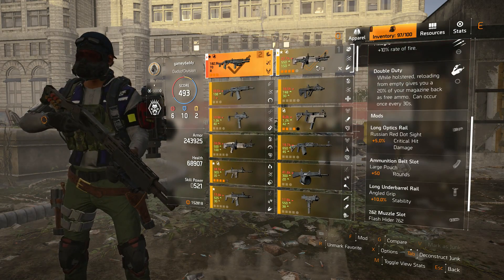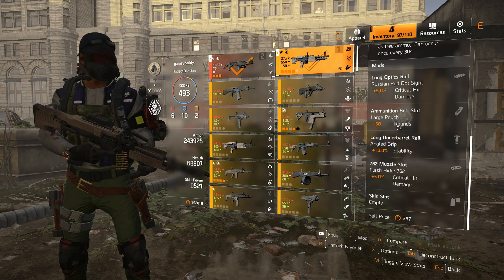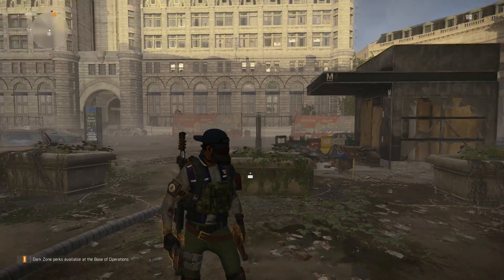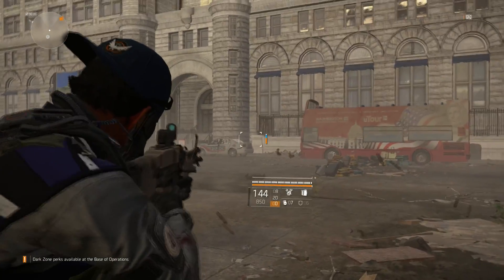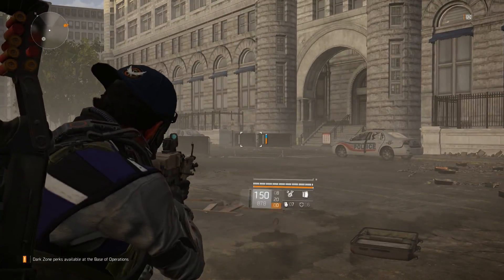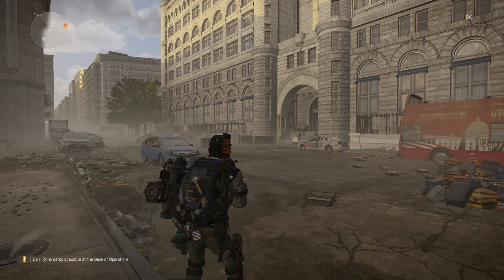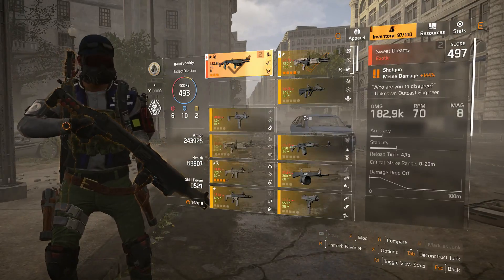Now that we've received a big buff with our LMGs, this is definitely going to be really good to have. The way it works — if you want to see it in real time — is you have your LMG, and as you're firing it, if you're down on bullets, you just do a dive roll and you're back to full mag because of that talent.